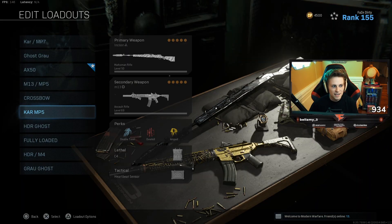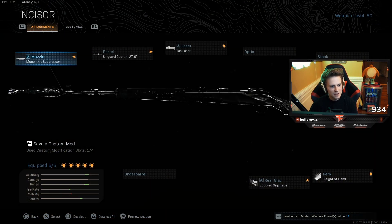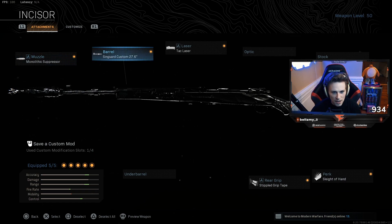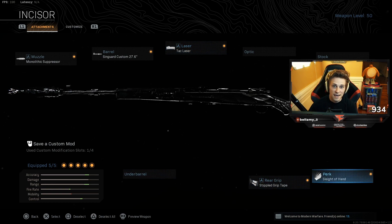I'm gonna show you guys my class really quick — here it is, this is what I'm working with. I didn't do anything too special, I didn't put a lot of time into this one. There's probably a lot you could customize, but for what I had in this video, this is what I was rocking most of the time: the monolithic, the biggest barrel, the 27-inch, attack laser, stipple grip, and sleight of hand.